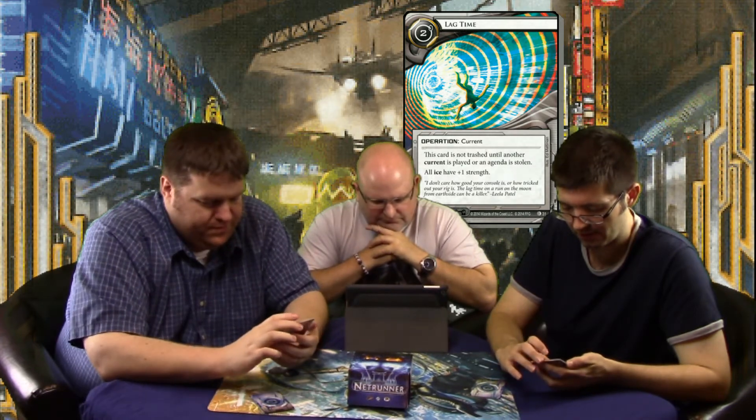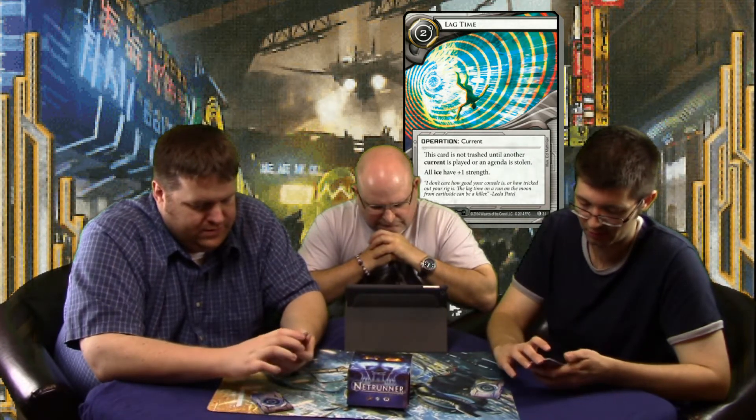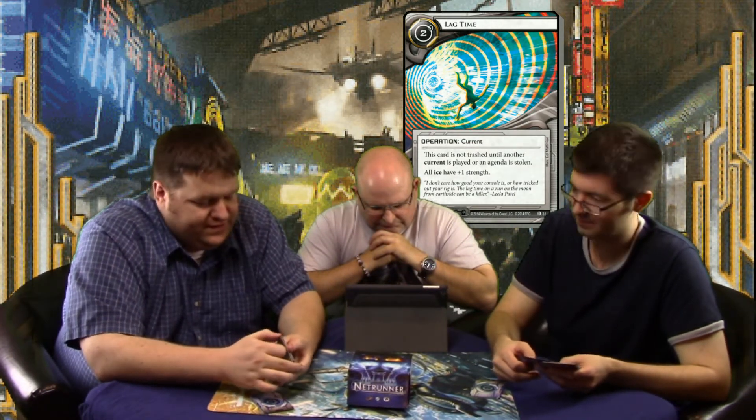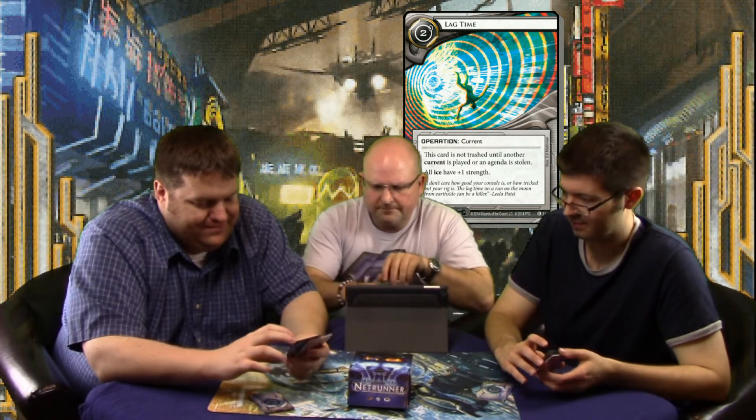Lag Time is a neutral operation current costing two. This card is not trashed until another current is played or an agenda is stolen. All ice have plus one strength. It's not bad for a neutral current, but there are better in-faction ones, and the NBN one is only one influence. Unless you're really running decks where you want to boost ice strength, I'd go with another option. You could put it in Replicating Perfection — they have to pay one extra to break your taxing ice. Stronger Together is another option, and with Heinlein Grid, you can't click through it.